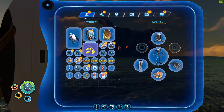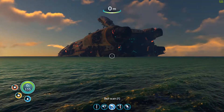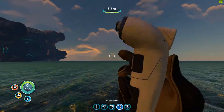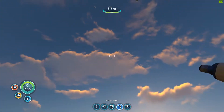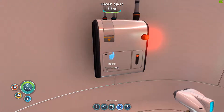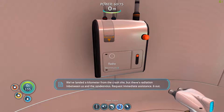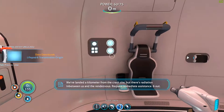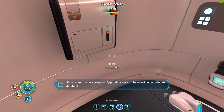Now that we have this bad boy — we got ourselves a Habitat Builder. Once it's daytime completely, it's not so dark underneath. Another message: 'This is life pod six. I have a passenger on board — coordinates attached. We've landed a kilometer from the crash site, but there's radiation in between us and the rendezvous. Request immediate assistance. Six out.' Signal coordinates corrupted — approximate transmission origin recorded to data bank.